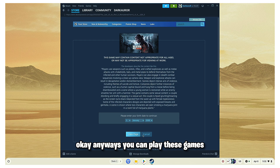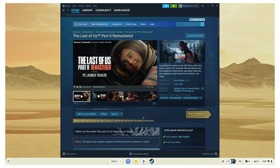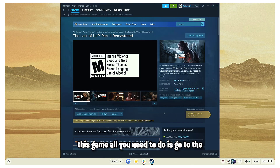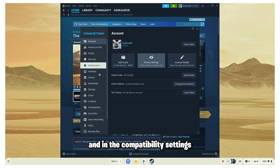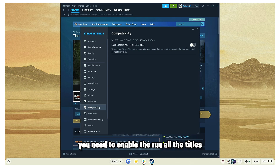Anyways, you can play these games if you have a powerful enough laptop or PC to run it. If you do not see the option to play a game, go to the Steam settings at the top, go to compatibility settings, and enable the option to run all titles.